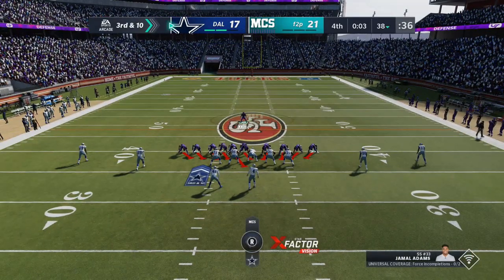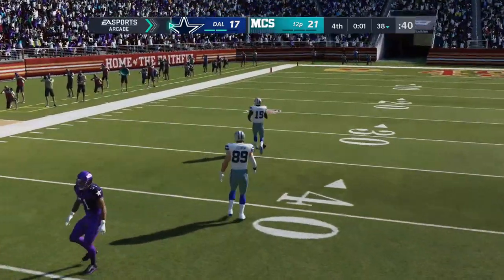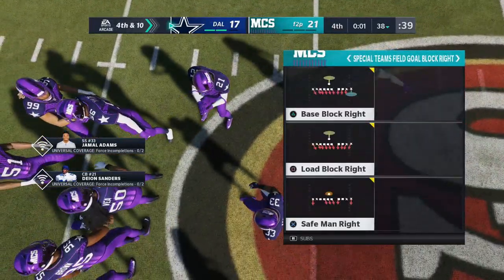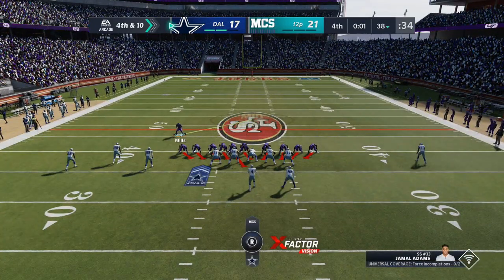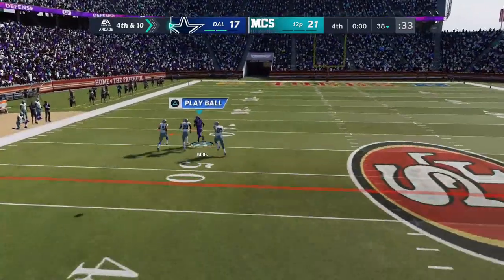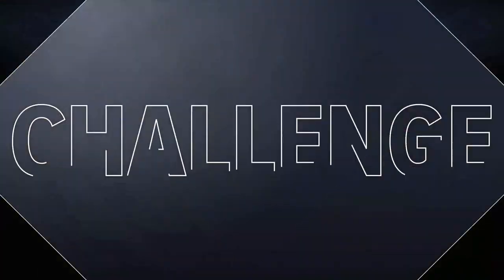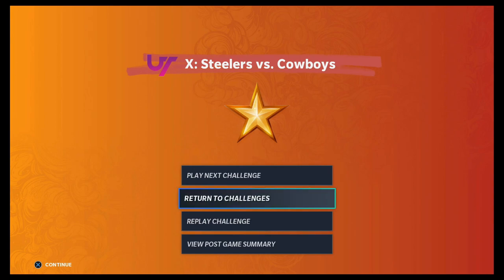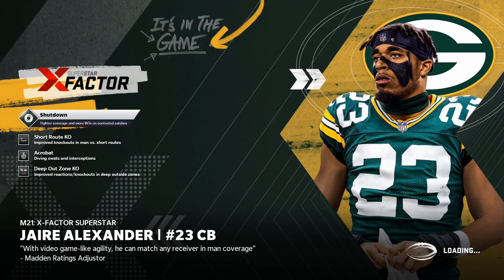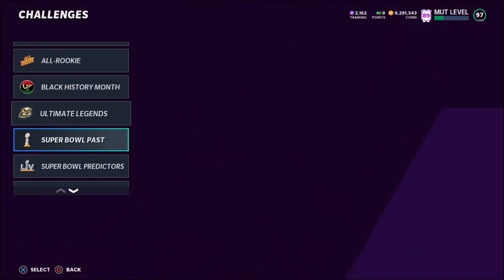So the rule is: if two receivers line up on either side, back up and try to hit-stick the receiver for a fumble. If three receivers line up on one side, line up eight yards over the tight end and intercept the throw. Do this 20 times to get your 20 interceptions done. While doing the interceptions you'll also get a few fumbles in, so you can knock out both objectives at the same time.